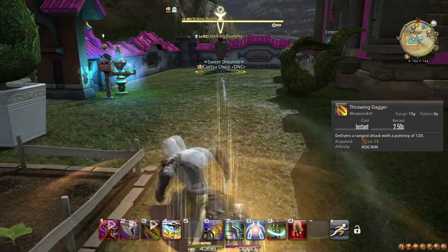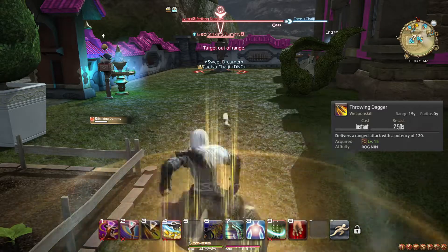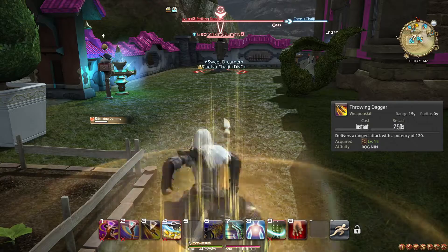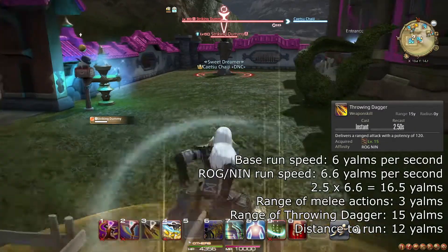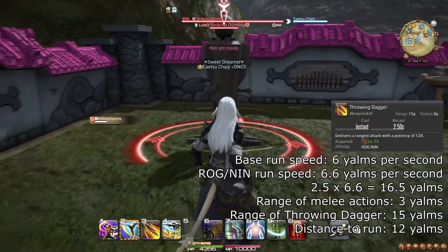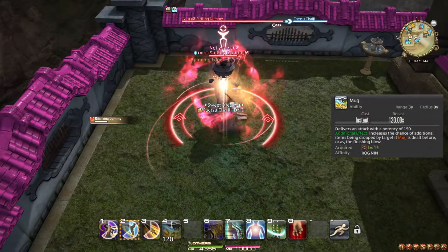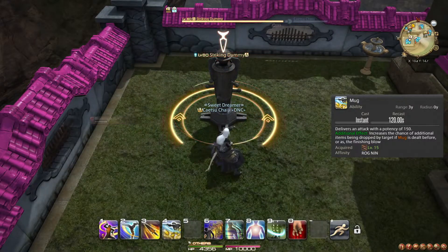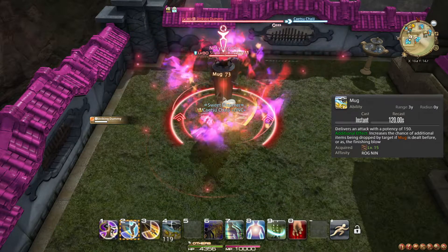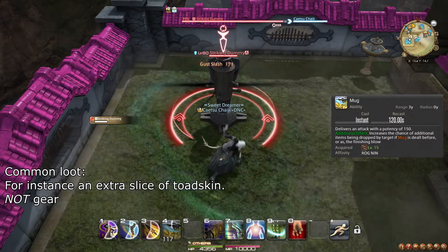At level 15, you learn the weapon skill Throwing Dagger. Using this action will break your current combo, so you generally only want to use it when you're far away from your target and incapable of coming close, and preferably only if you know you have to use it multiple times. Be aware that the range of Throwing Dagger — 15 Yalms — is less than the distance a Ninja at level 20 can run in 2.5 seconds, the recast time of your weapon skills. You also learn the ability Mug, which does some damage and should be weaved between two weapon skills. Use it on cooldown; it also has a bonus effect of sometimes making an enemy drop extra common loot.